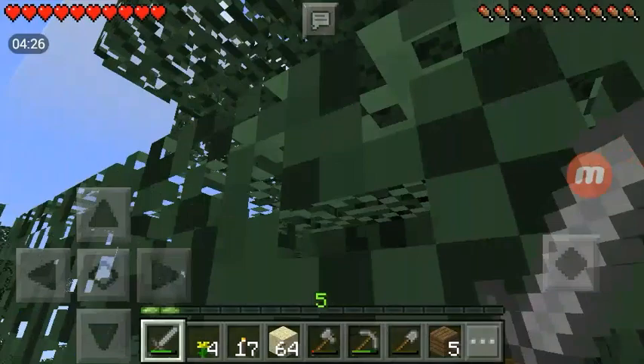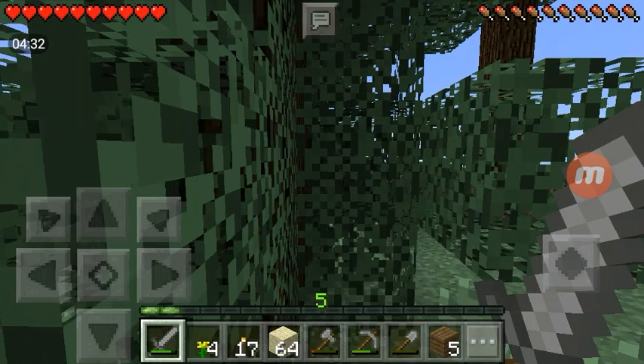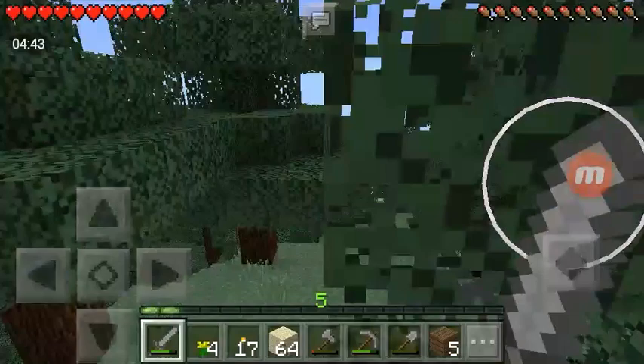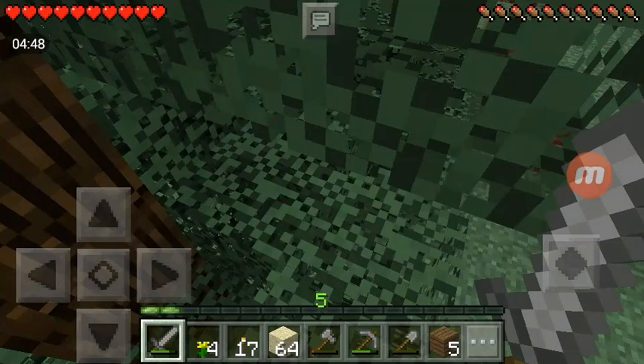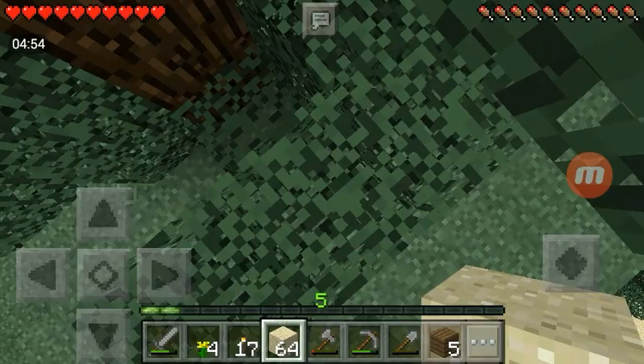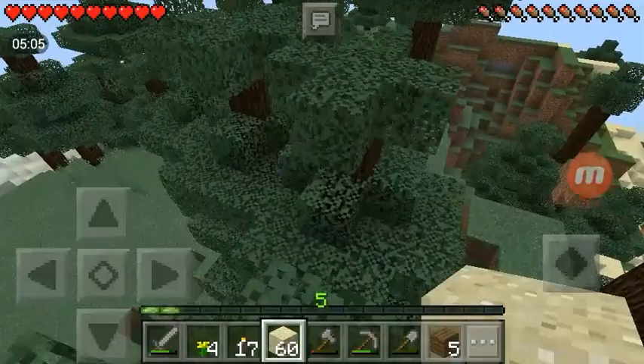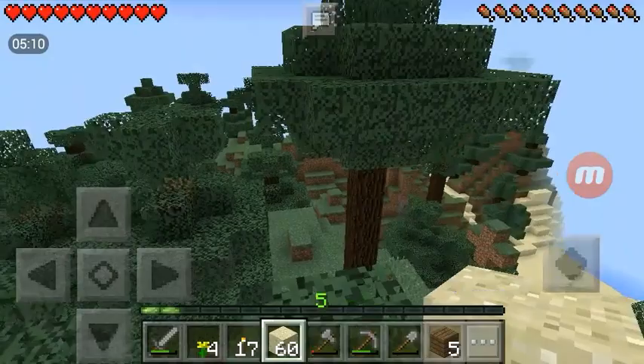I want to get up to a tree so I'm gonna cut down some of these. There and there - now all I need to do is cut this one down and get up there. This is very close to my house. I can't get anywhere - I guess I can use this sand I got earlier. Wow, I'm nerd-poling a lot. We're up here at the second highest point.